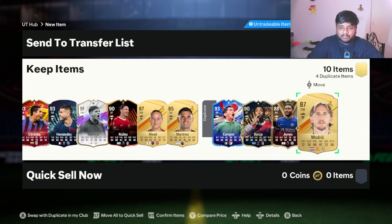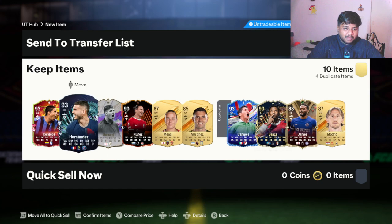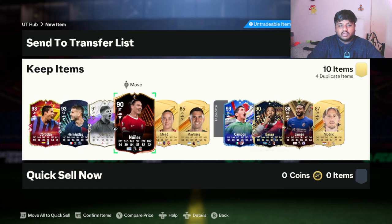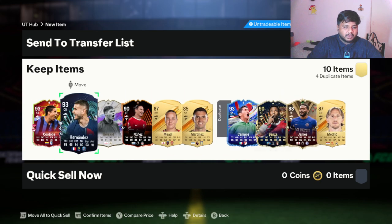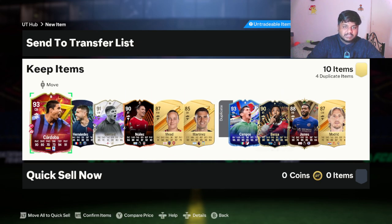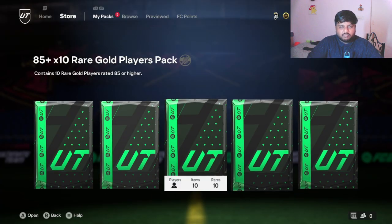Oh my god, we have four duplicates now. I don't know where to put these guys but I'll put them somewhere. So far the pack opening is looking really positive. I think the strategy for pack opening is to open as soon as packs drop — that's where my brain cells are at right now. We still have five packs left.